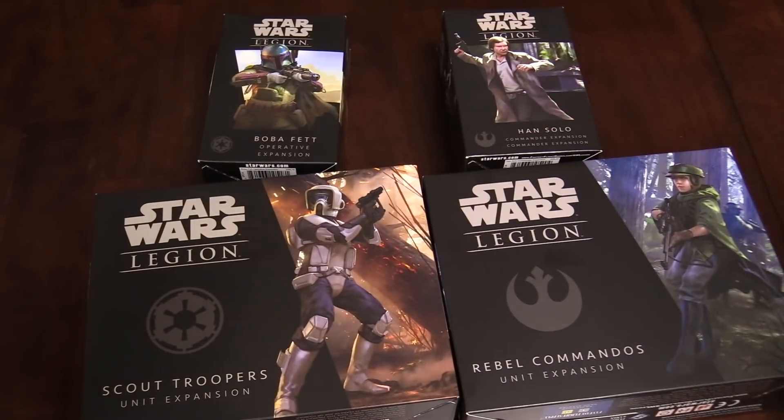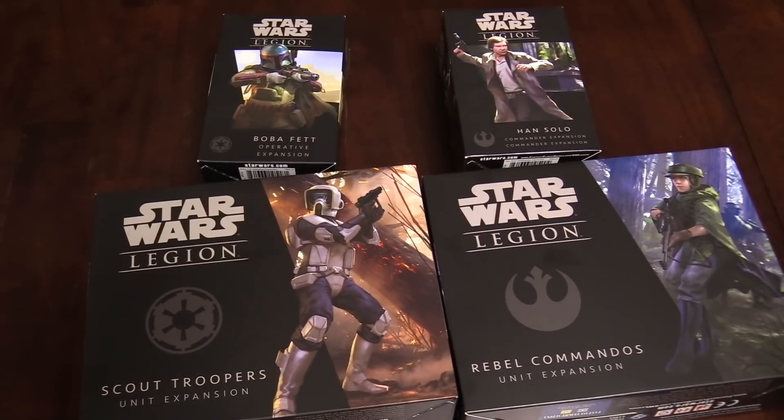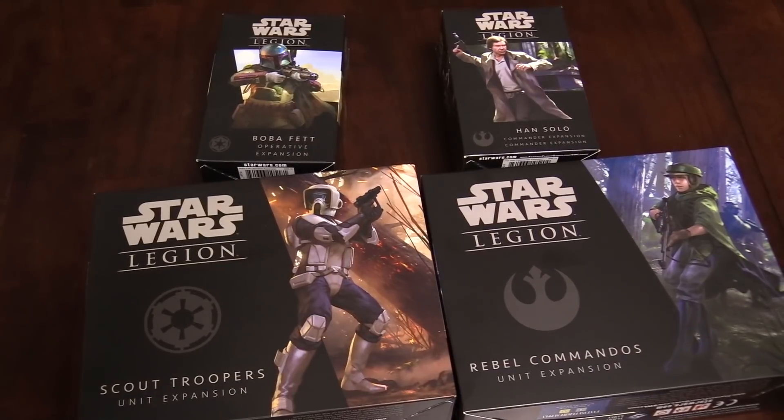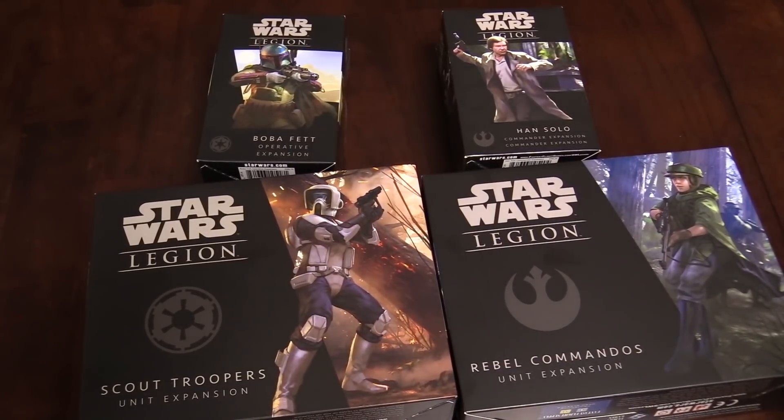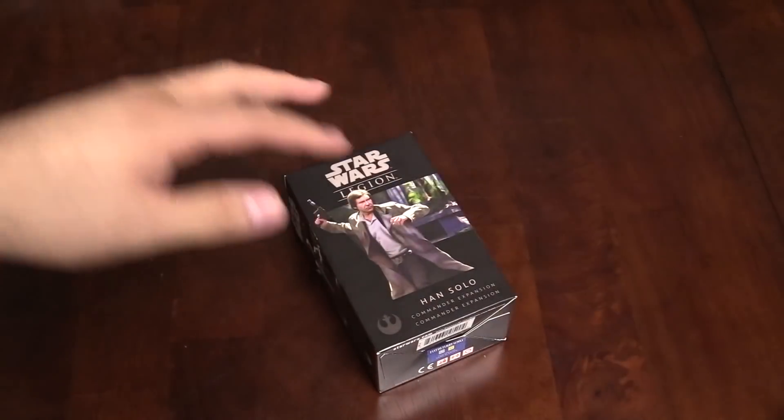So we're going to jump right in. Alright Abe, we've got all of these expansions for Star Wars Legion — this is FFG, Fantasy Flight Games. Where do you want to start? I like all of these, but... well, except for Boba Fett. He got killed by Han. If you're talking about going first, there's only one option. I think Abe's right. So let's check out Han Solo.